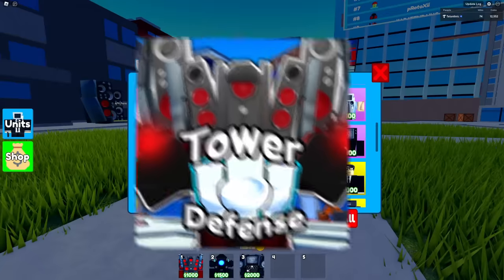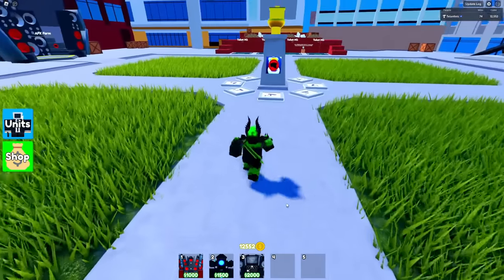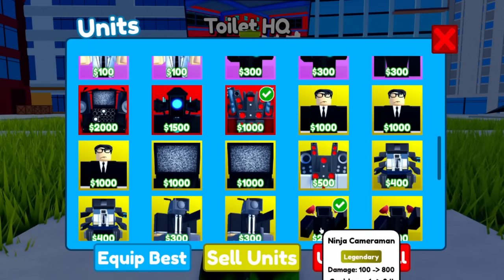Today I have all three mythics in Toilet Tower Defense: the upgraded Titan Speaker Man, the upgraded Titan Cameraman, and Titan Cinema Man. We're gonna find out which one is the best. How we're gonna do this is equip the ninja cameraman, a scientist cameraman, and one of the mythics.